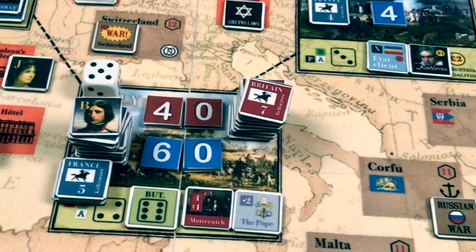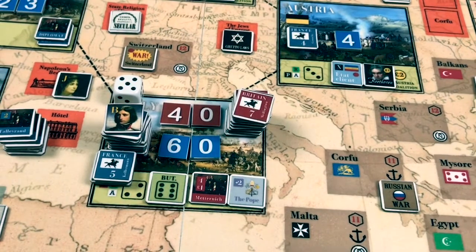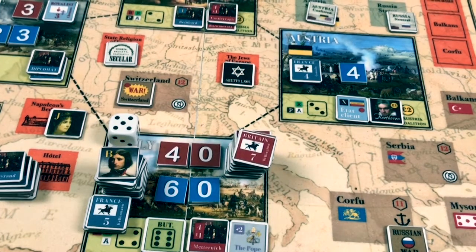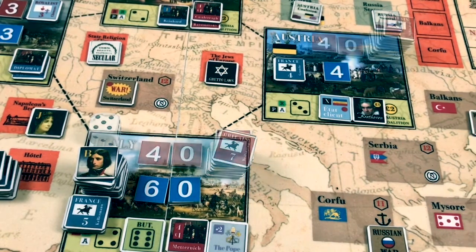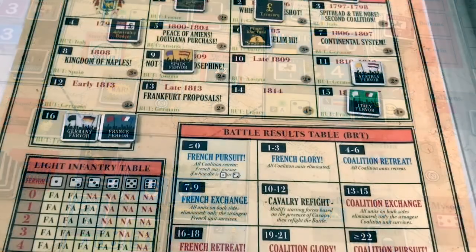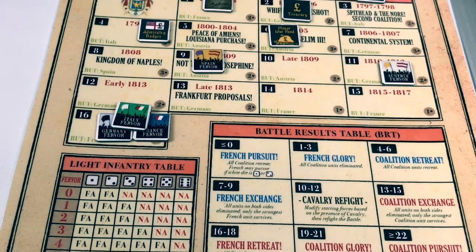We retreat all our forces to an adjacent nation. We cannot retreat into France because it's not the boot nation and the Paris marker is not there. Our only choice is to retreat into Austria. Our forces retreat into Austria where we have a very good solid advantage. Before resolving that combat, we increase Italian fervor because of the battle result — fervor increases by five, but Italian fervor is at 15, so it can only go up one level to 16.